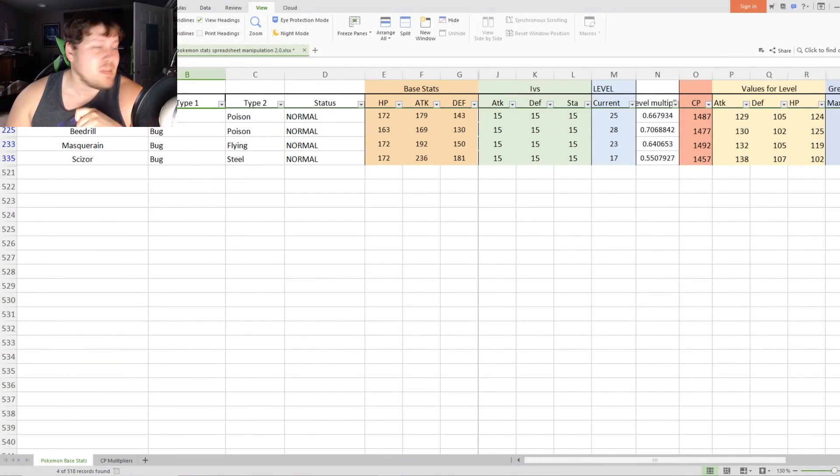Let's go over the stats of these Pokémon using 100% IVs for the easiest comparison. Venomoth at 15/15/15 lands at Level 25, 1487 CP, with 129 Attack, 105 Defense, and 124 Stamina. Beedrill at 15/15/15 lands at Level 28, 1477 CP, with 130 Attack, slightly lower Defense, and Stamina up by only one — so Venomoth and Beedrill are pretty much the same Pokémon. Masquerain at 15/15/15 is Level 23, 1492 CP, with even higher Attack, similar Defense to Venomoth, but slightly lower HP.